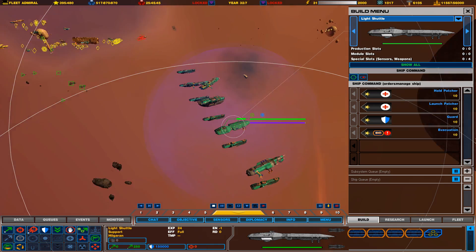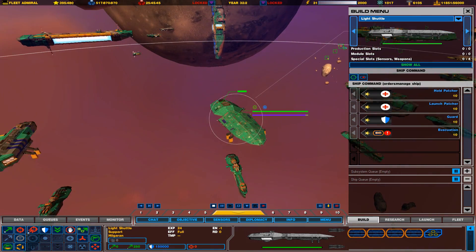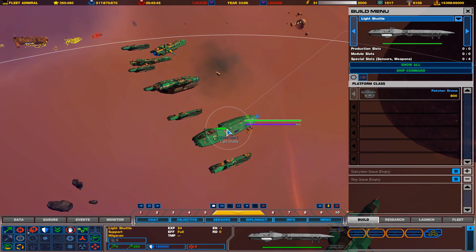You can activate a shield generator around it, protecting everything. I think this is like a destroyer-carrier hybrid — I'm not really sure what this thing is, but it's awesome. It can also build patcher drones. So this guy is pretty cool if you want to get Juggernauts to and from battle.